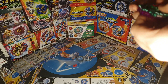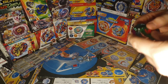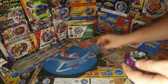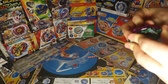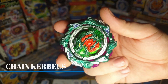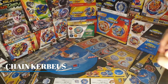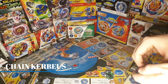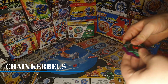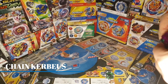Assembly is kind of hard because of the way the axle connects to the core — it's a bit weird. But here's Chain Corbeas assembled. This is also in high mode — I'm going to do a test spin in low mode.